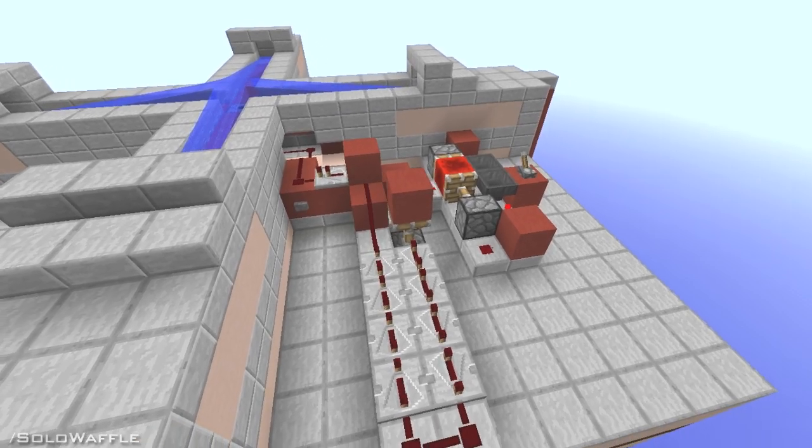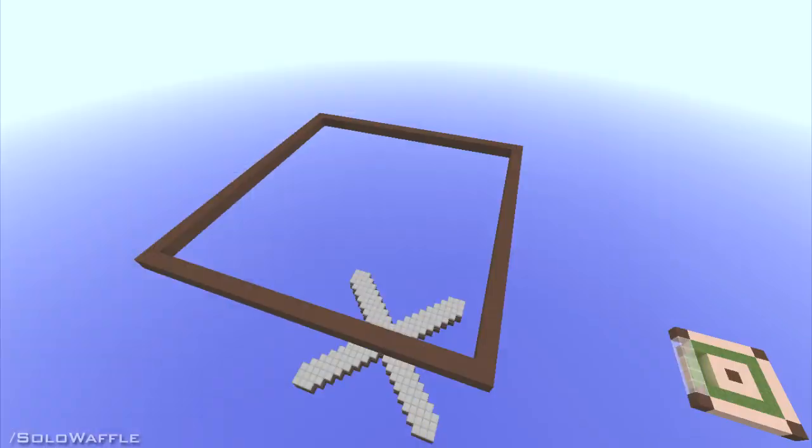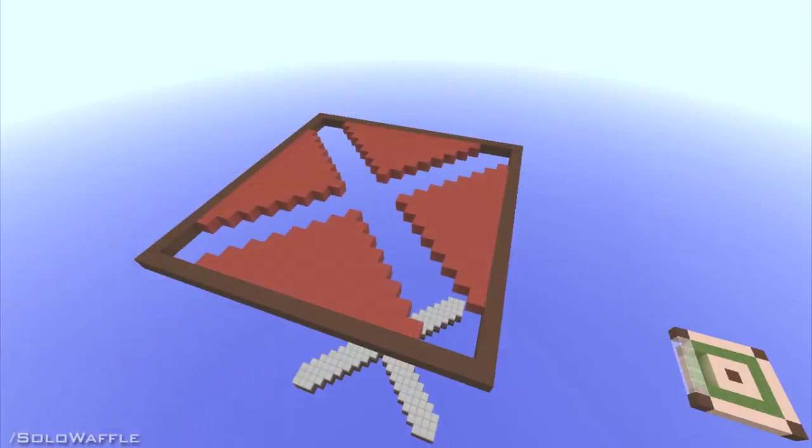Until we get to the top, you won't need any redstone, so I'll just show you how to build the layers and let you get to work. To start, you'll need a 23 by 23 square. Inside of that, you'll need four identical triangles pointing towards the center, with the widest side reaching 15 blocks.